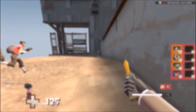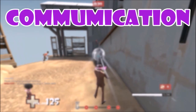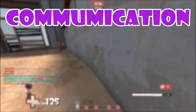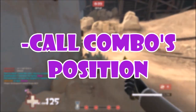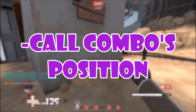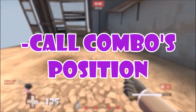The first category I'm going to go over today is communication. This is probably one of the most important ones I'm going to be discussing. The first point in communication is: call the combo's position. The combo is normally the heavy-medic, or medic-demo — anything that the medic is generally pocketing.